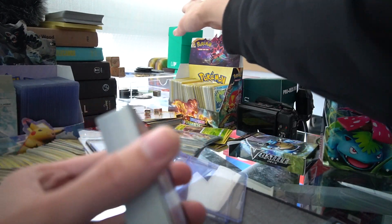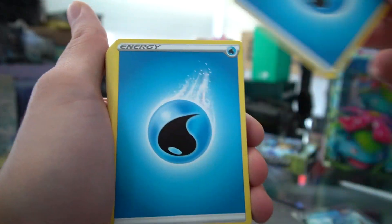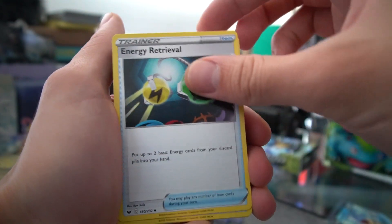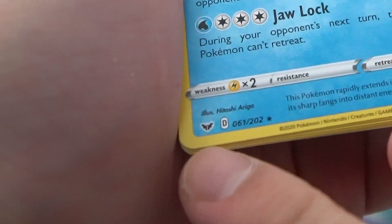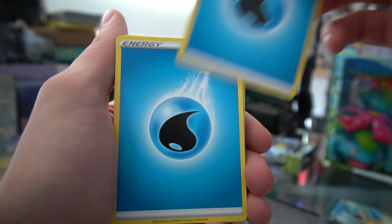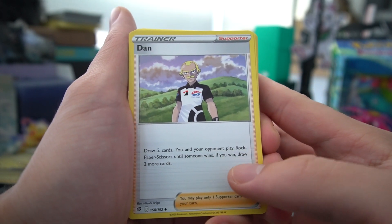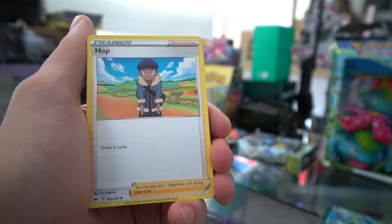Let's take a look at the deck. We've got water energy, energy retrieval, a switch, Sharpedo, Gym Trainer, Carvanha — so water energy, Dreadnaw. A lot of these cards are not deck exclusives — these are cards from recently released Sword and Shield expansions. We got Hop for drawing, Bede to get extra energies onto our Blastoise and other Pokemon. We got Dan — draw two cards and you and your opponent play rock paper scissors until someone wins, which is really weird. We've got some Team Aqua vibes with Sharpedo and Carvanha.